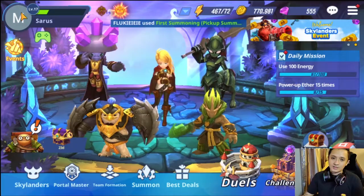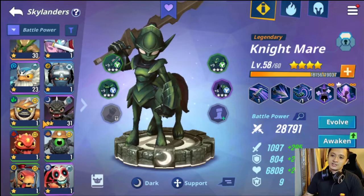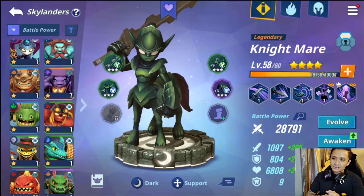Having all that said, I hope you understand why we're going to focus more on premium and rare units instead of legendaries. For what you should pick, I would definitely suggest Stink Bomb as the heroic to go for — but it depends on your playstyle. If you want nuke, high damage output, maybe go Smolder Dash or Super Shot Stealth Elf.